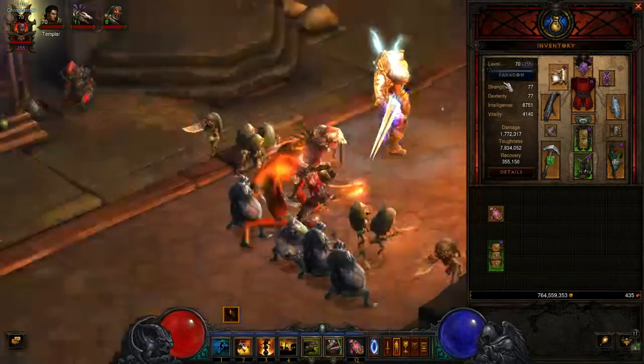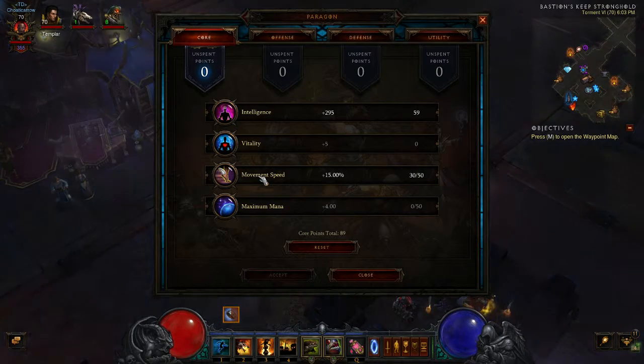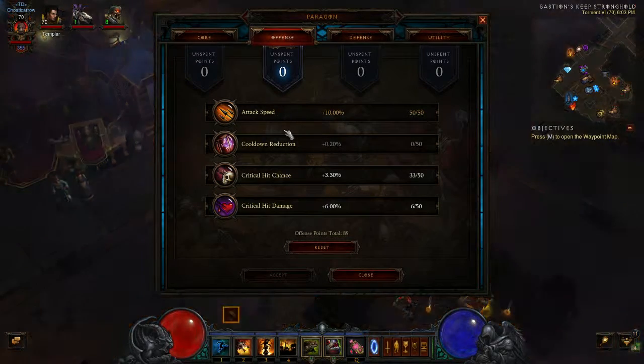In your Paragon you want — going to the core — Intelligence and Movement Speed. I have 15% because my boots give me 10%, and that's the maximum you can have at 25%. For offense you want Attack Speed for Plague of Toads, Critical Hit Chance and Critical Hit Damage.